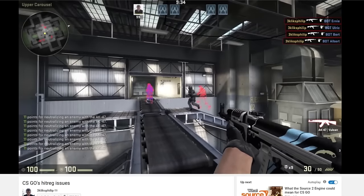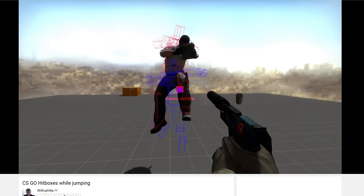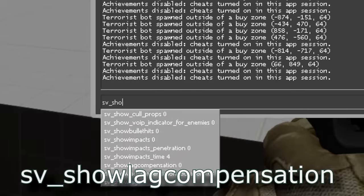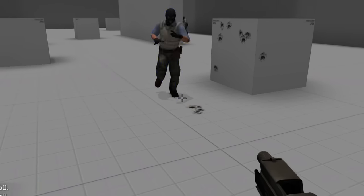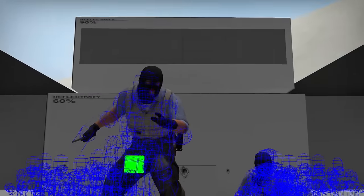In CSGO, before sometime in September 2015, there was a glitchier, bulkier version of the hitboxes that had horrible differences between the client and the server. When the new update that fixed this came out, it was a bit hard to measure how close the model was with its hitbox. A way around this is using SV_show_lag_compensation, which I think is able to give the server hitbox as a player. This will become evident later on.